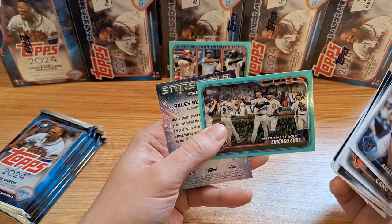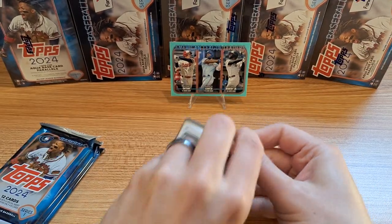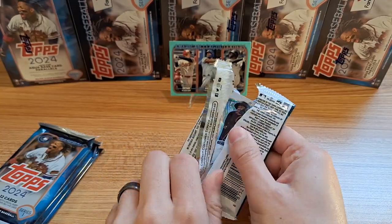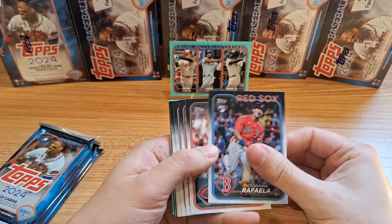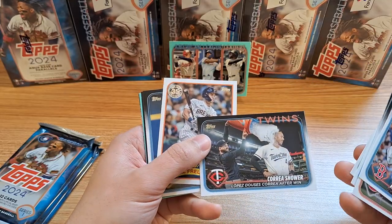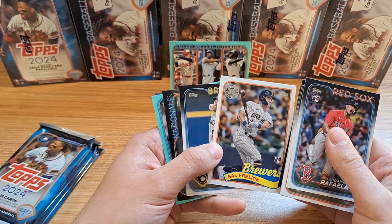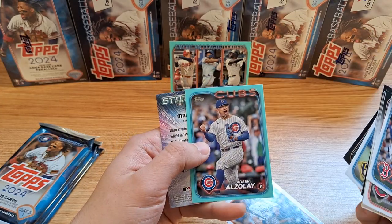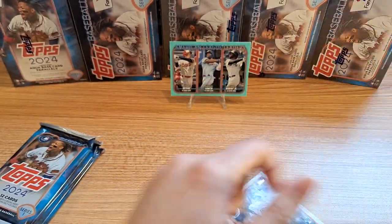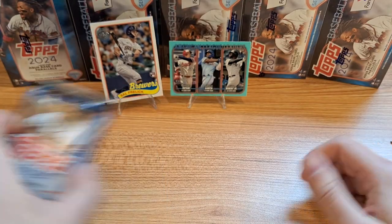There's the Cubs on the aqua parallel — not a Cubs fan myself. Hopefully we can hit one of the top rookies on a parallel. Stars will be Marco Luciano, there's Sudemán Rafaela — good rookie right there. I do need to be on the lookout for SSPs — I'm pretty sure they would be flipped backwards. There's Sal Frelick, nice rookie right there on the '89 design. And Adbert Alzolay — had to pause on that one, I wanted to say Albert but it's just Adbert.